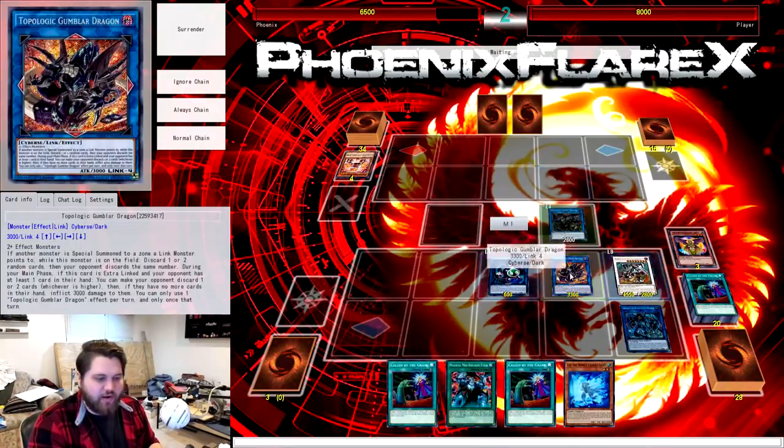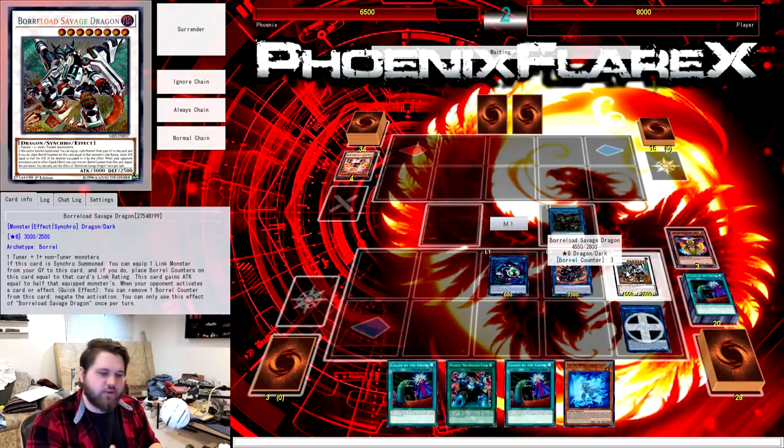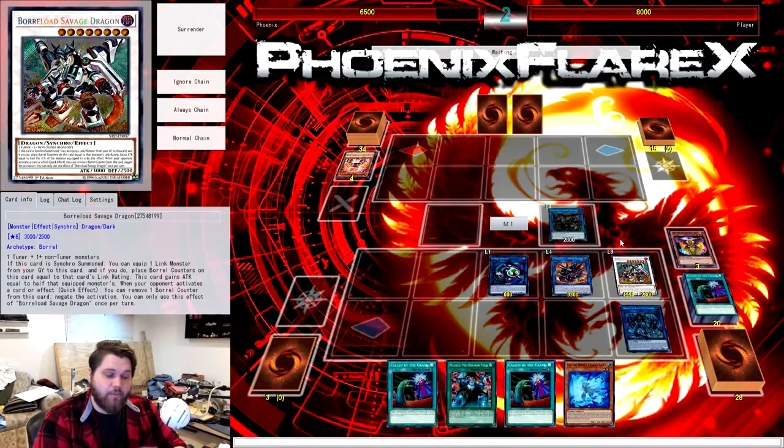That's basically it for this combo. Sorry if I rambled a bit too long but I had to explain the math. World Chalice is my favorite math problem, which is why I keep getting drawn back to it even though I keep saying the deck is dead or trash. I still don't think the deck is super good in terms of the meta, but it's capable of doing a lot of cool things. You are almost guaranteed to get an extender to at least make another Saryuja, and that just increases your chance to get to Rescue Ferret even further. All the numbers are overwhelmingly positive once you start drawing seven cards.